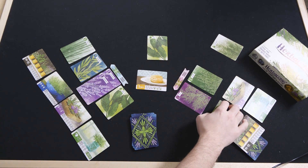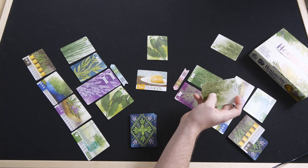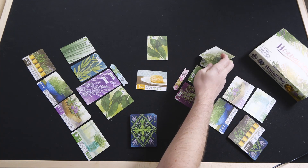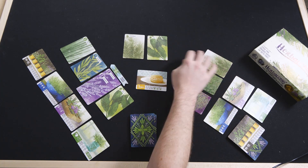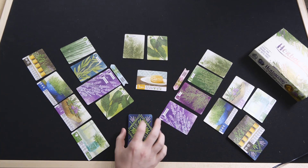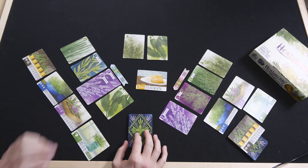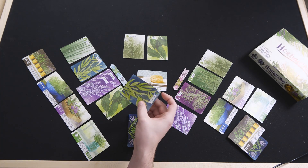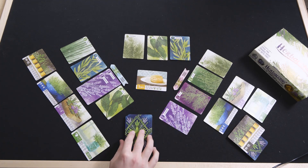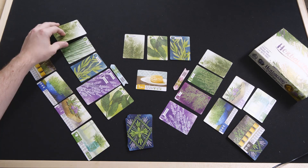Now Paula draws cards. She's going to take the rosemary but then ditch it because she already has a rosemary, and keep the lavender instead. Peter goes again, looking at the board — he has five possible cards — and he takes the tarragon, adds it to the middle, then takes the rosemary and keeps it.